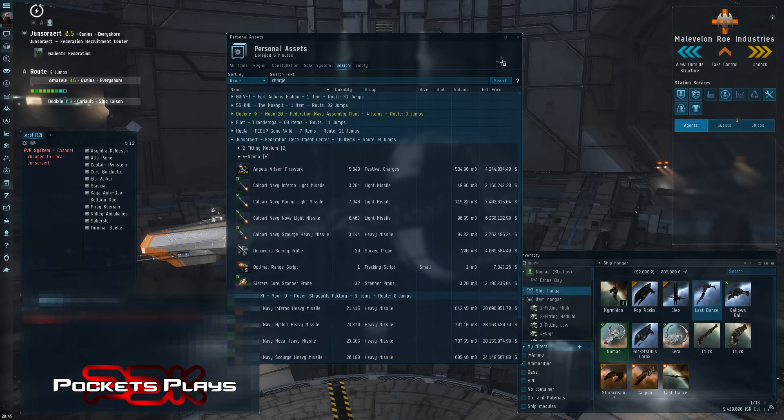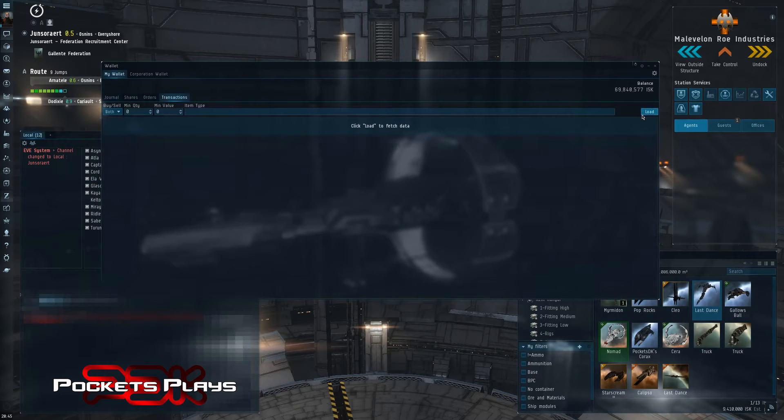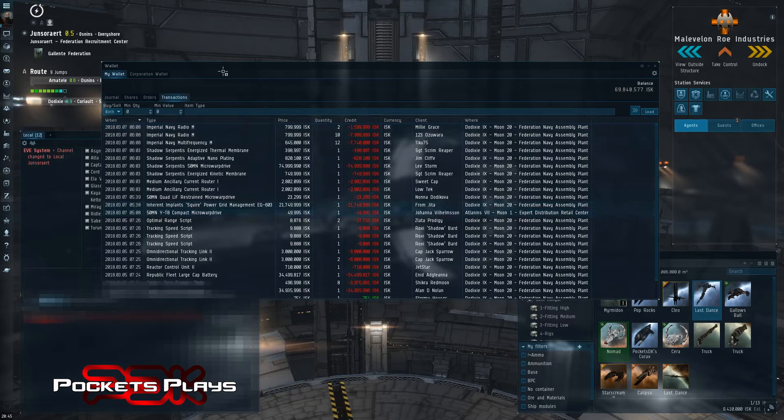Those are the two easiest ways to find stuff that goes missing. If you just bought it and need to find where it is, definitely just use the wallet — go into your transactions and just find it. There you go: Dodixie, Atlantans.